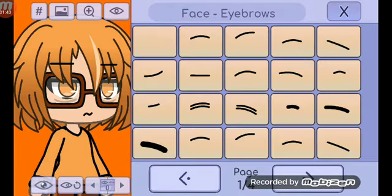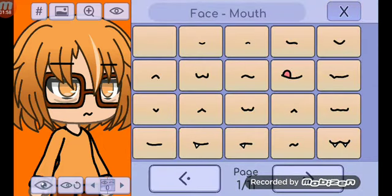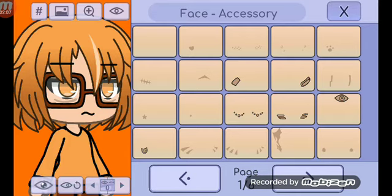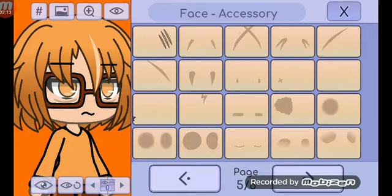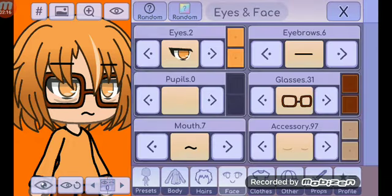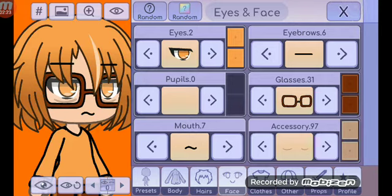Her eyes are that - it's the second one. She always has this mouth. I'll use this one from now on, cause it's more better. Then I give her bags which are under her eyes, right here. They're at the fifth page.